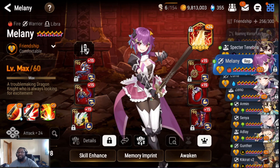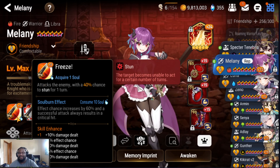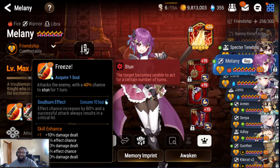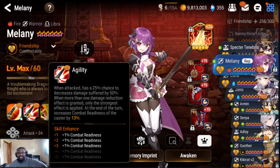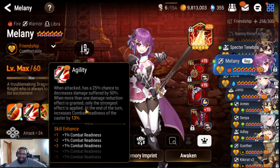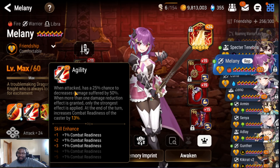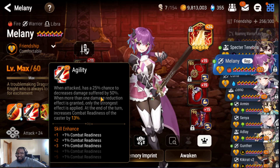But she's fun to use. So if you guys don't know what Melanie does, I'll give you a quick rundown. Her S1 has a 40% chance to stun — at full maximum awakening, it's a 100% chance to stun and it's a guaranteed crit. Her S2, after she gets hit, I think the wording is after she gets hit — she has a 25% chance to reduce damage by 50%, so she's kind of bulky.